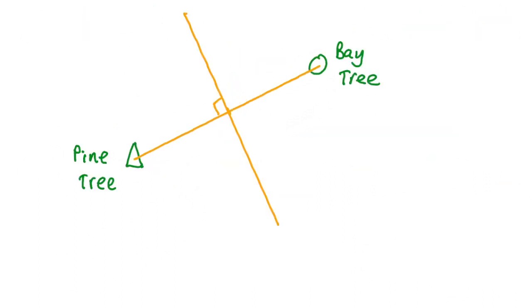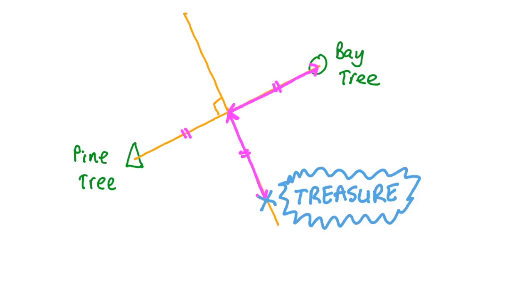After a bit of mathematical analysis, we've come up with a new, easier method for finding the treasure. It's on the perpendicular bisector of the line segment between the two trees, at a distance of half the distance between the trees from that line segment, with the bay tree just to the right as you look at it. Happy treasure hunting!